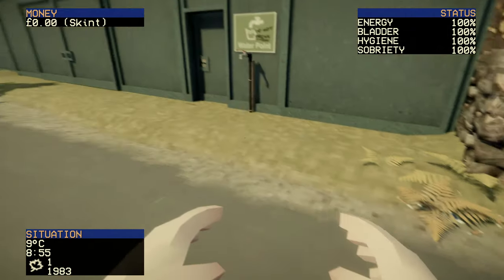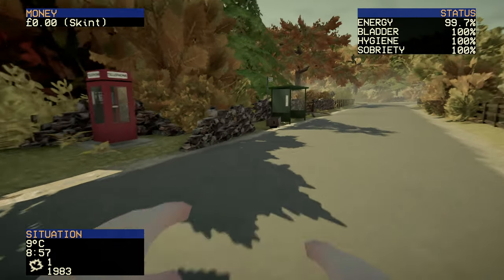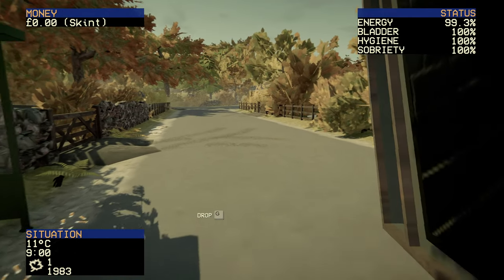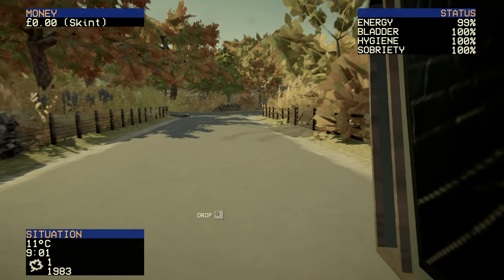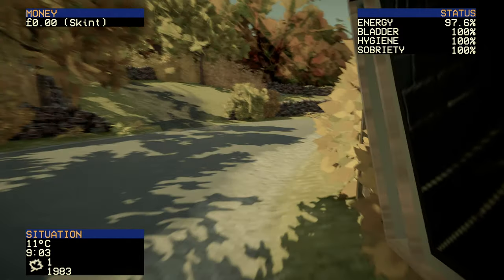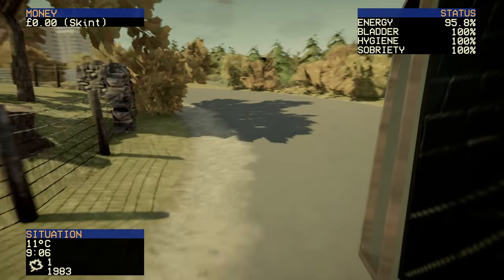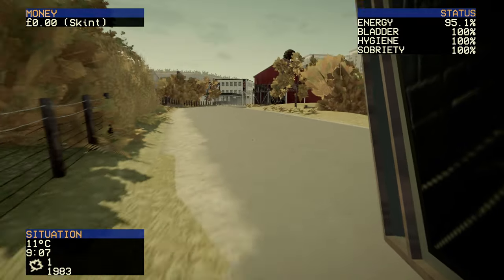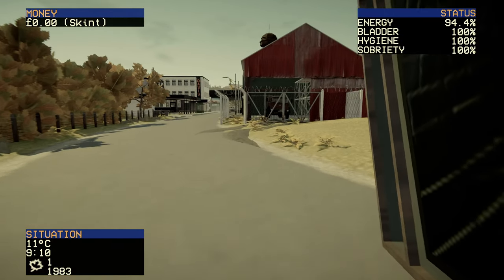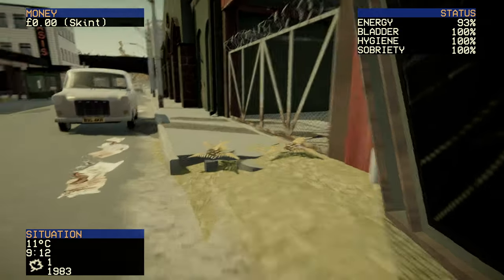We have no money, but there happens to be a TV here that we can borrow. We'll take this with us because we're going to go and pay someone a visit. Let's just run around here — hopefully we don't get killed, because I would like to not die. This is very Mice and Macari — it's got that vibe about it.